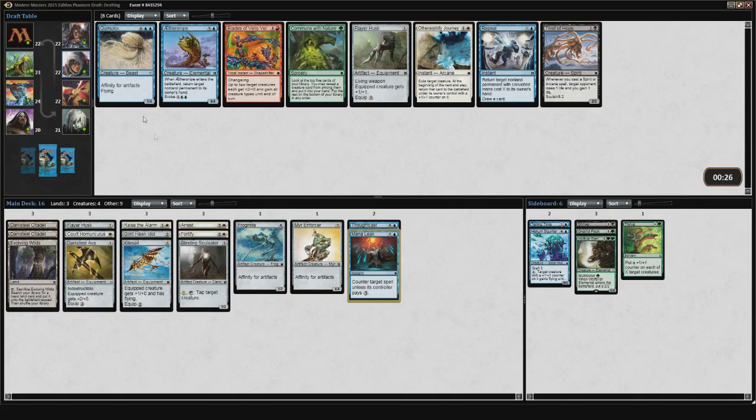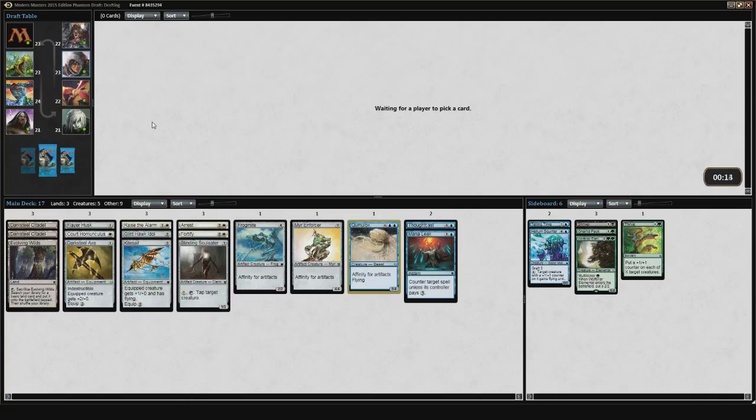Cumulox has four toughness, which is pretty good in this format. You want to be above three toughness for most things because there's a bunch of common removal spells that kill three-toughness creatures: Sunlance, Nameless Inversion, and Lightning Bolt. So lots of ways to deal three. There are definitely ways to deal four as well — Burst Lightning comes to mind. If I'm heavy enough blue it'll work out. A second Flayer Husk might not be that good for me. While I was pretty happy towards the middle of this pack, I've gotten a lot less happy.